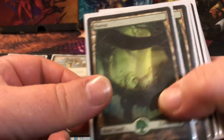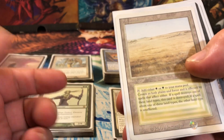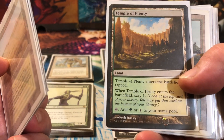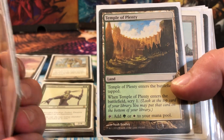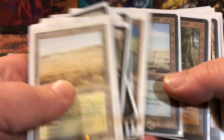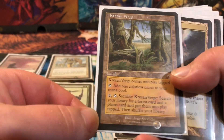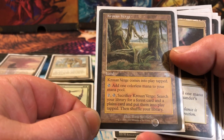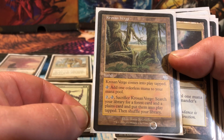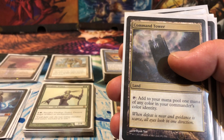The mana base has a few basics, Ghost Quarters for fetching when you need them, a couple of duals for each color. I'm using a couple of the temples specifically for the scry, which is always good to have available. More duals. My one fetch in the deck comes into play tapped, tap for colorless, pay to tap it, sacrifice it — you get a Forest and a Plains put into play tapped, then shuffle. A good two-for-one there.